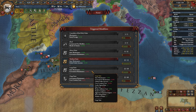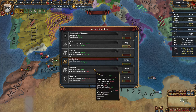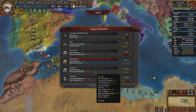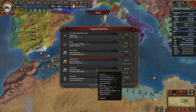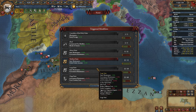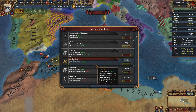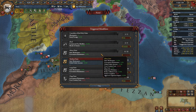The bigger you are, the more expensive things get. Core creation cost goes down, which is cheaper to core, but I'm not coring anything right now. Leader spawn rate stays the same. Idea costs get a 5% penalty. Reduce inflation cost goes down — 10% here, 5% at medium — so it's more expensive to reduce inflation. Yearly corruption goes up, aggressive expansion impact increases by 5%, but years of separatism improves by minus 2. You also get an extra state slot.